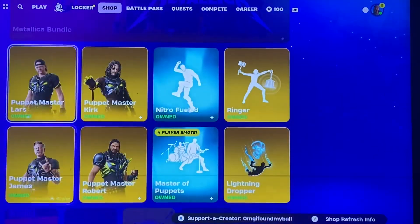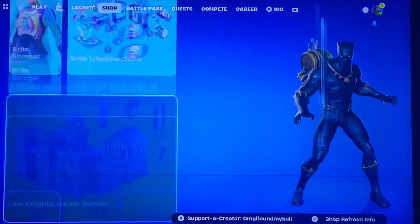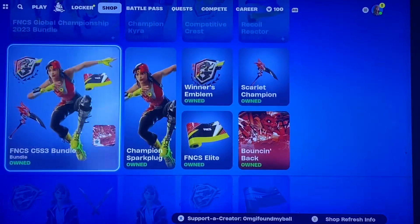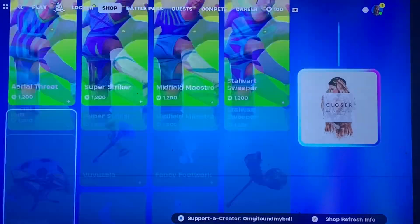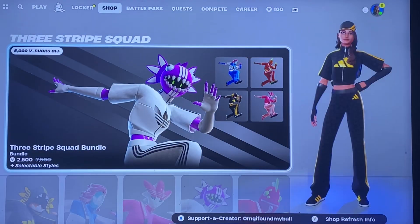We have instruments, jam tracks, Metallica, Lego crew, and then the packs. Other than that, new dummy skin — lots of things came out today. Hopefully you guys enjoyed this item shop video and I'll see you guys on my next one.